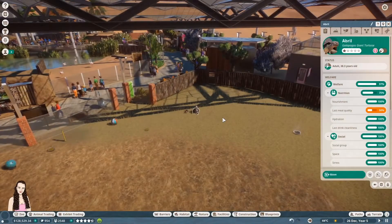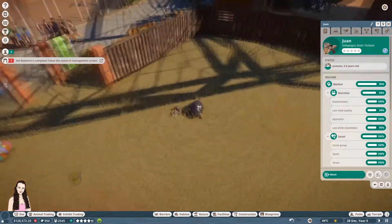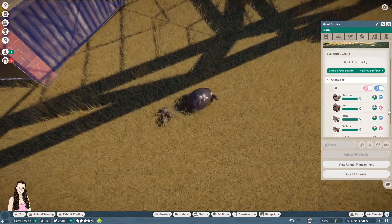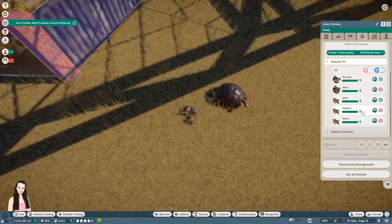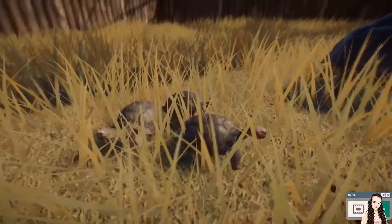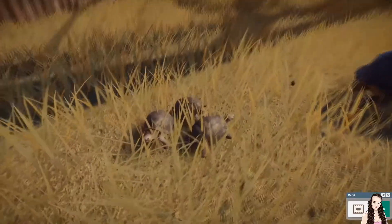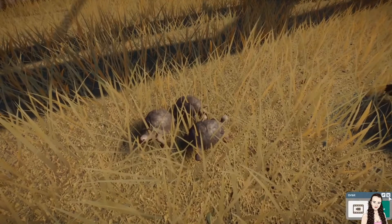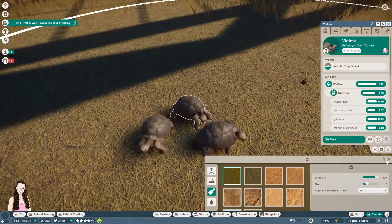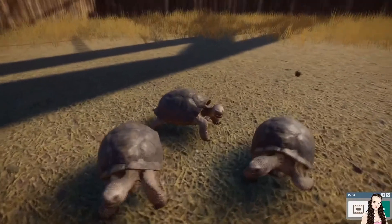Our giant tortoise is about to have a baby tortoise — cute! Let's wait and see what that looks like. Just like everything else tortoises do, they did it incredibly slowly. And it looks like — is there three? Yeah, three little babies! Oh that's so cute. Let's have a look at them — they're all in the long grass. I think the tortoises like long grass though. Let me just take that area off a little bit and make a short grass area there just so I can see them.